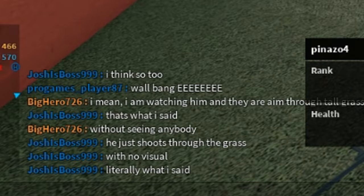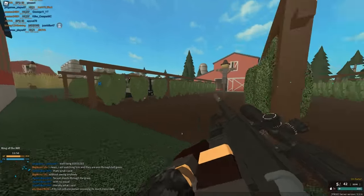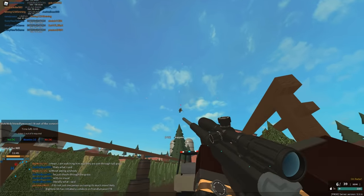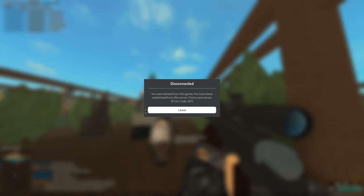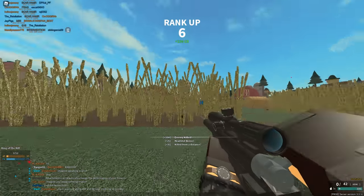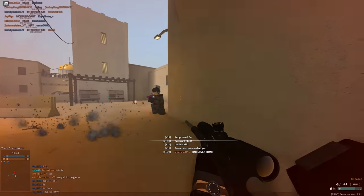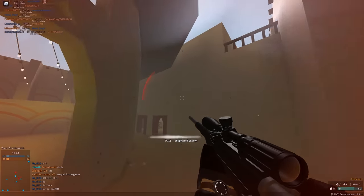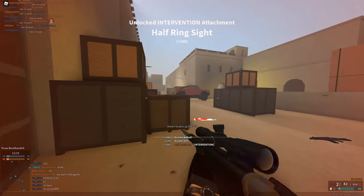At this point, a couple people are sort of suspecting me of hacking, even though I'm just playing casually. Then, as if this wasn't perfect enough, I see an actual hacker as I get vote kicked. So yeah, I got vote kicked for hacking — I really wasn't hacking. I did rejoin and got into a new lobby, which was more of a higher-rank lobby, so there weren't as many people thinking I was a hacker. The Josh guy, by the way, was rank 116 or something — definitely above rank 100, so that should kind of tell you something.